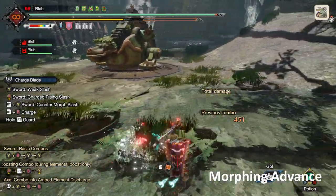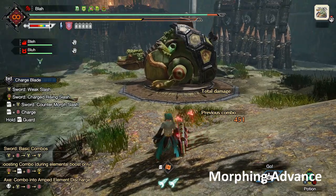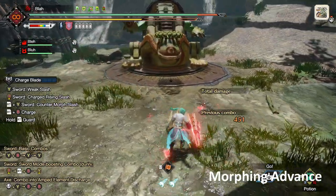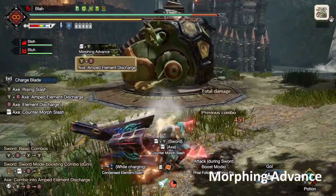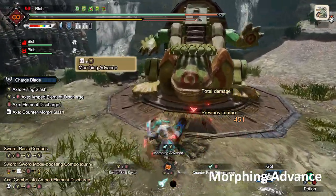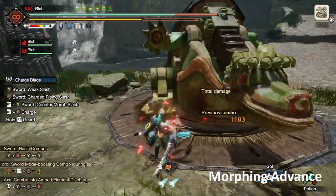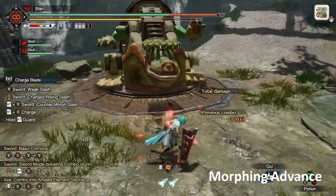Speaking of Morphing Advance — it's useful for a lot of reasons. If the monster is downed because your teammates toppled it from a distance, you can quickly get over there by Morphing Advancing — it closes distance. As I alluded to before, you can swing around a lot of attacks and just SAD them from the side instead of trying to guard point and counter them. For moves that are too dangerous to guard from the front, you can often just Morphing Advance, swing around, and then SAD them. It also has some hyper armor, so if you're in a pinch and need to escape, you will take damage but it can be nice.